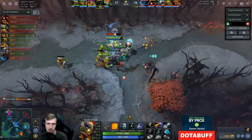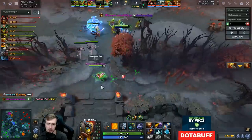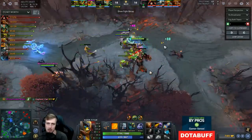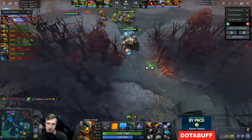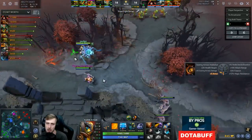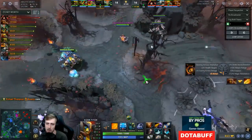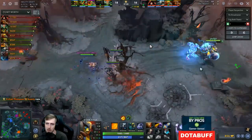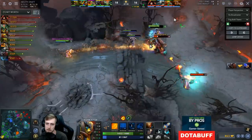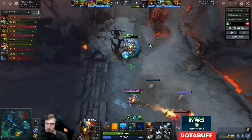Very easy kill, costs me a little bit of Soul Ring rotation but ultimately very easy. I'm going to hide over here because I don't want to show — if I cross this they'll see me with the tower vision. Just kind of looking for kills. Out of mana here unfortunately, so I'm not able to secure the kill.